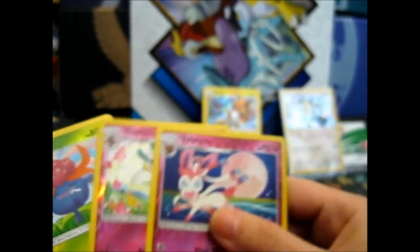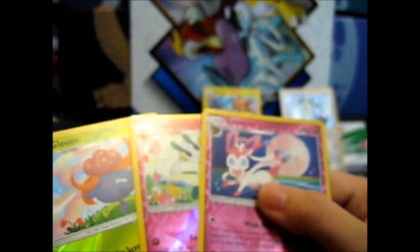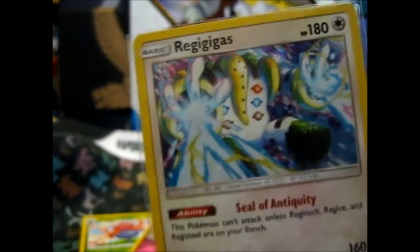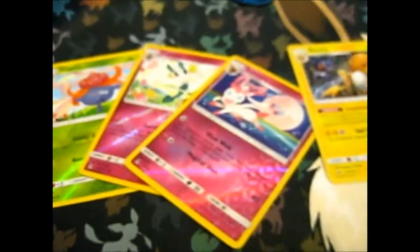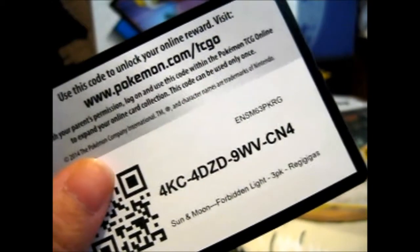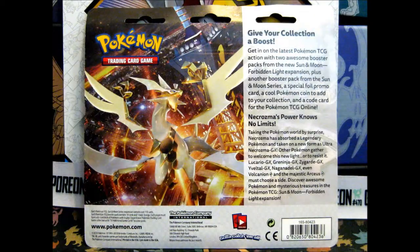We got three reverses — two uncommons and one rare — which is still fine. And we've got the holo Raichu and obviously the Alternate Art Regigigas. All in all, it's not bad — better than the last one, anyway. Thank you for watching — if you liked this, tune in for more. Over and out.